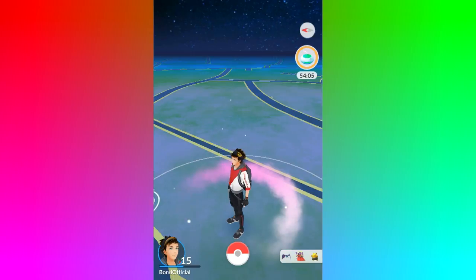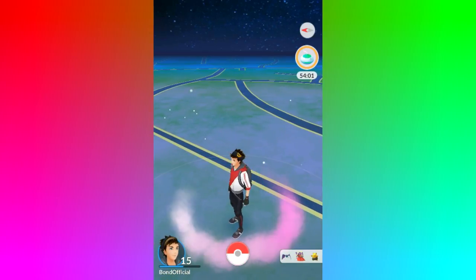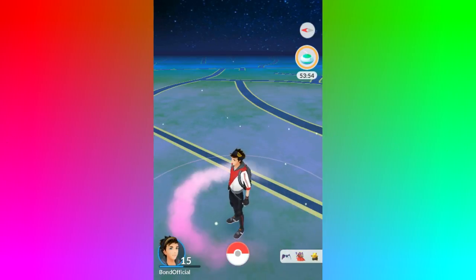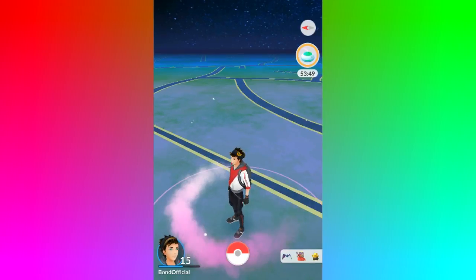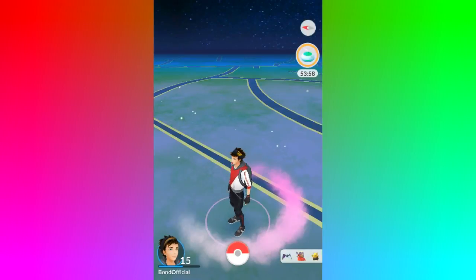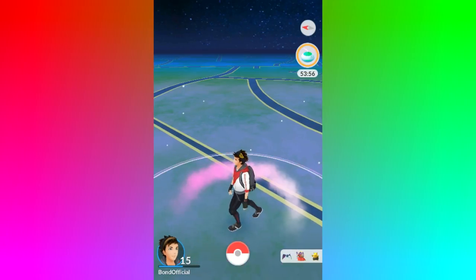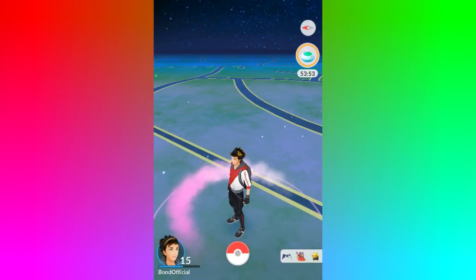As you can see right there, we are in the game with 54 minutes on the incense — exactly 54 minutes at this moment. You want to switch it back. I did try testing if you can get longer than an hour but the numbers go off the circle. But this is insane — you can literally get more than half an hour extra on your incense. This also works with Lucky Eggs, though I'm not going to waste one for this video. If incense works, it will definitely work for Lucky Eggs.